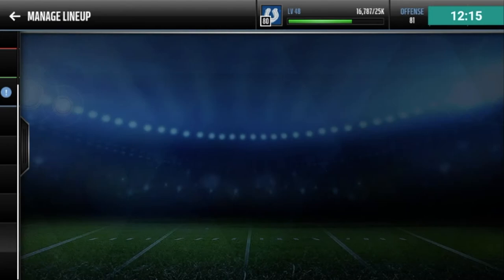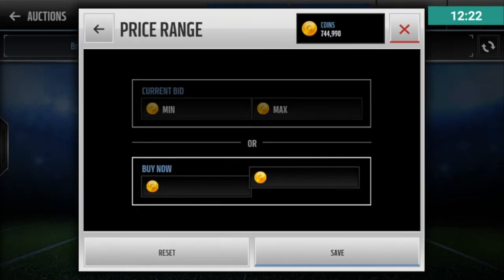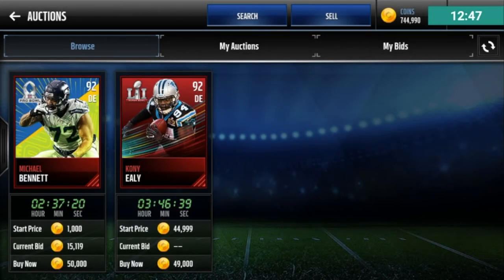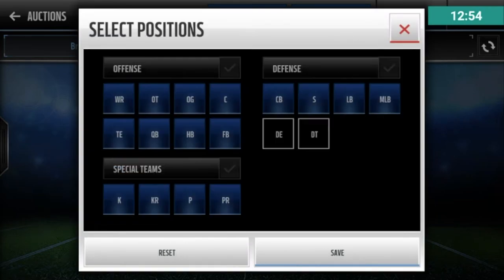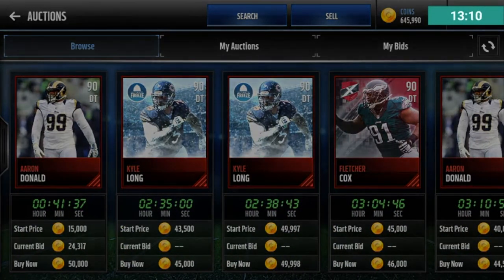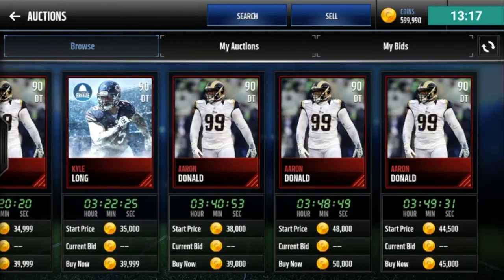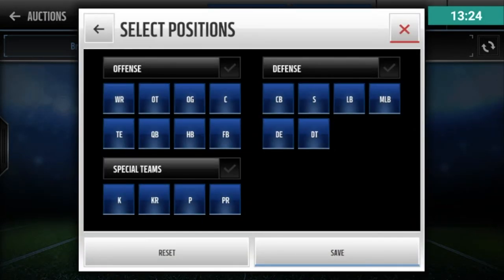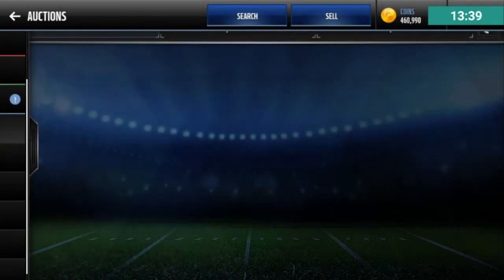Now we just have six positions left on defense — I can just put a bunch of 90s in there. For defensive ends I can get Coney Ealy and Michael Bennett — great. For D-tackles, going down to 90: I'll go with Aaron Donald and Fletcher Cox — definitely. Aaron Donald at 39K, sweet. Now cornerback slash safeties: Antonio Cromartie and Larry Wilson. That's a great defense, honestly — I'm very proud of this defense.